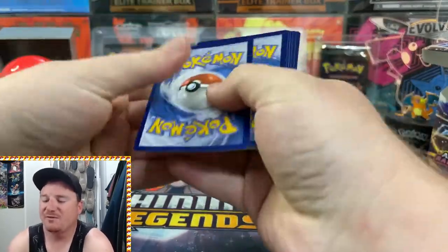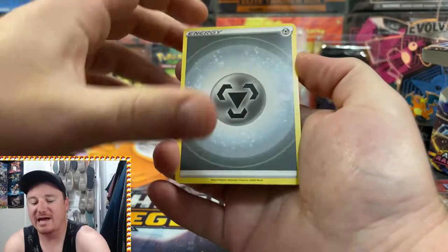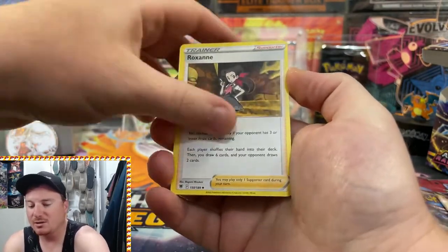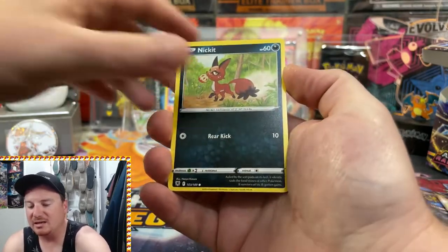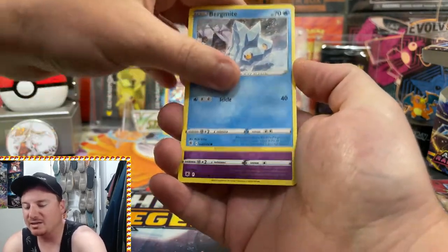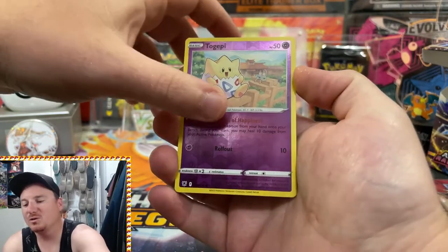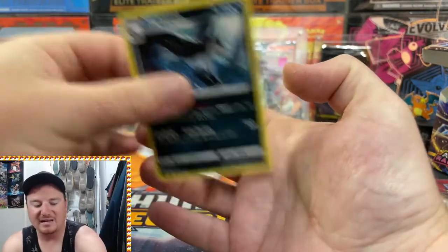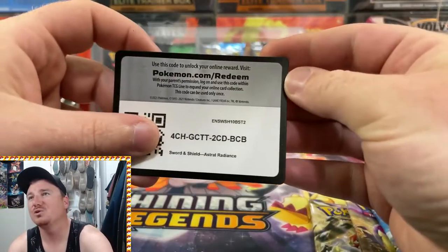See if we can get some final Build and Battle Box last-pack magic — Unidentified Fossil, Bronzong, Roxanne, Yanma, Swinub, Nickit, Petilil, Bergmite, a Reverse Holo Togepi — cute little Togepi there — and a regular rare Mightyena out of that final pack.